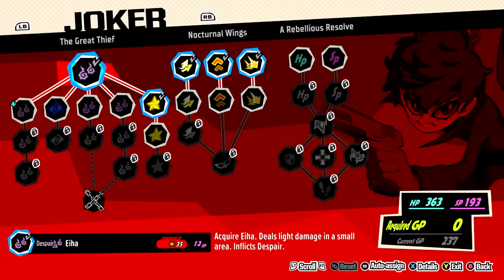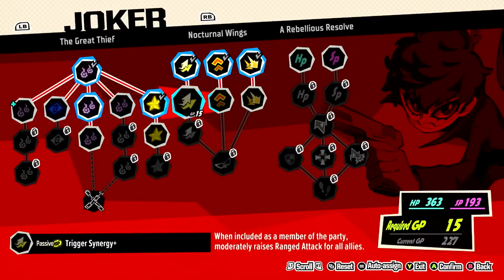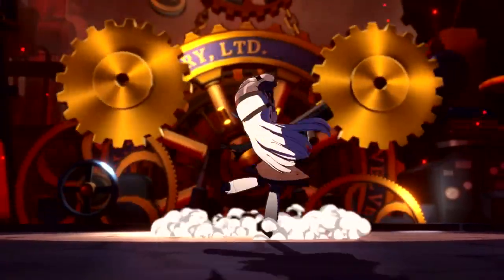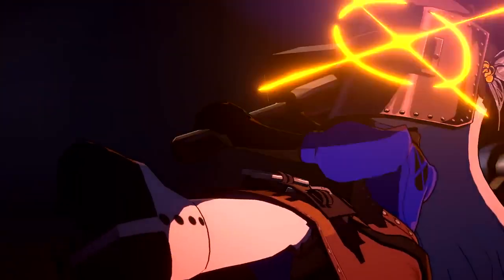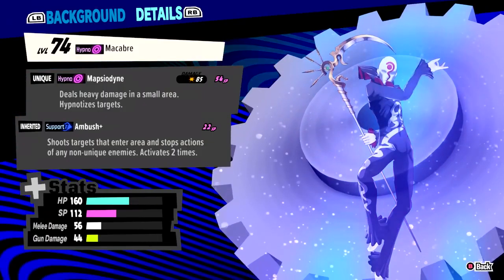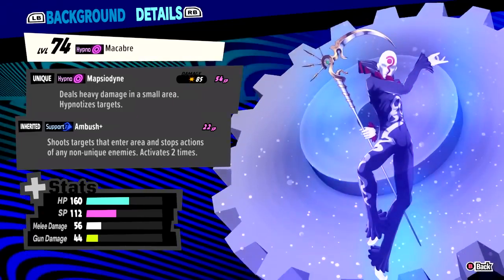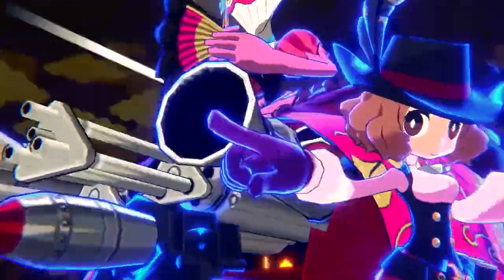Not all of your tactics will be available from the jump, but you'll unlock them as you progress. Be sure to visit the Velvet Room to keep your personas as effective as possible in combat. Also, there are a variety of paths to choose from in each character's skill tree. Discover which paths synergize best with your squad as you fight through the ranks of Legionnaires.